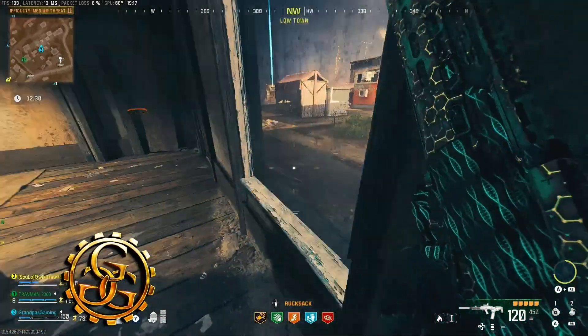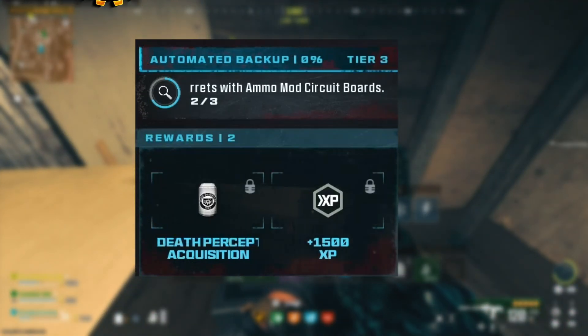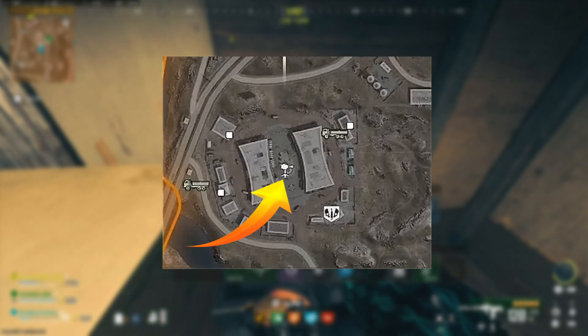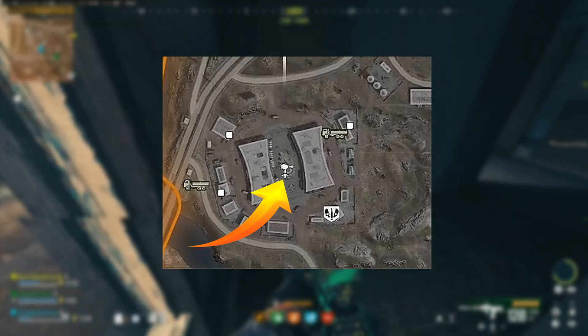Grandpa's Gaming Garage is doing a lot of zombie missions. Automated Backup is a Modern Warfare 3 Zombies mission — in it, you must activate three deadbolt turrets with ammo mod circuit ports. This is what the turret looks like on the map, and this is where you find it.